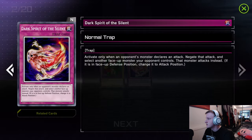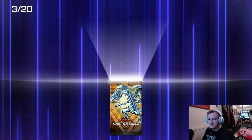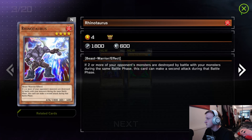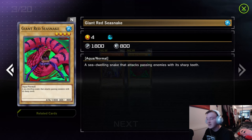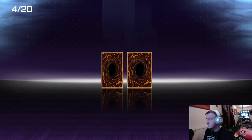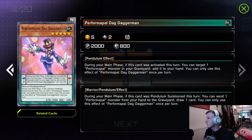Dark Spirit of the Silent — activate only when your monster could attack, negate the attack, and then it attacks instead. That card's insane. Parade Dragon, not so much. That trap card's actually really good. I think that's going to win us a game at some point. Rhino Taurus — if two or more of your opponent's monsters are destroyed by battle, this guy can make a second attack. And it's an 1800 level four. We're already pulling good, we're eating good tonight.